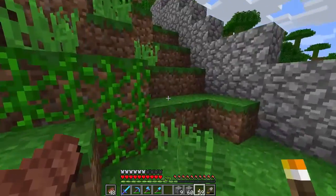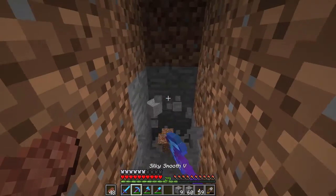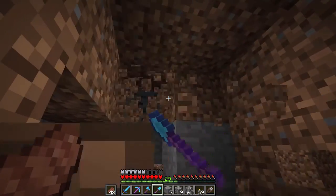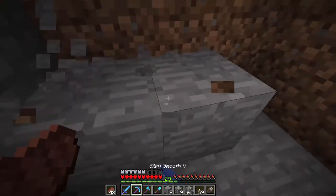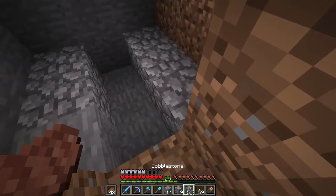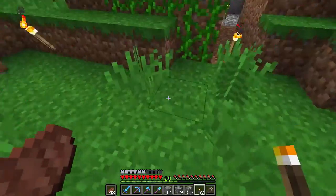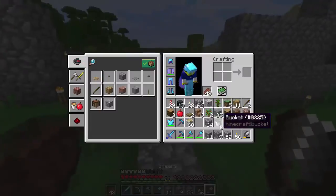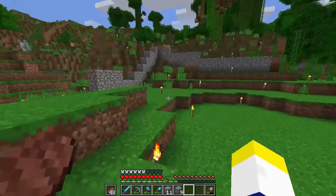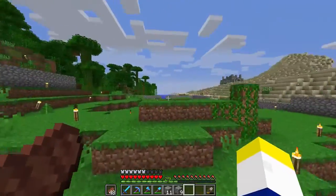And then maybe a hole in the wall where you capture the flag — something real small. This would be mirrored on the other side so it's fair. I might make one side more defensive and one more offensive, just to make it not boring on both sides.